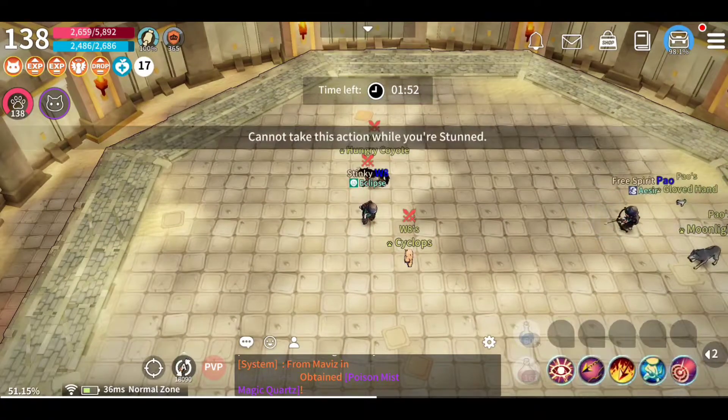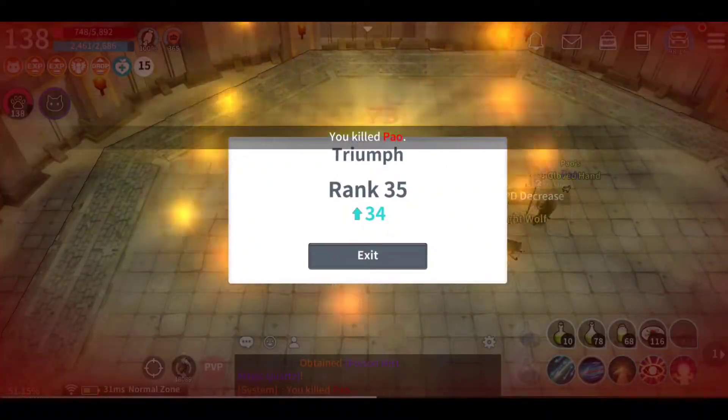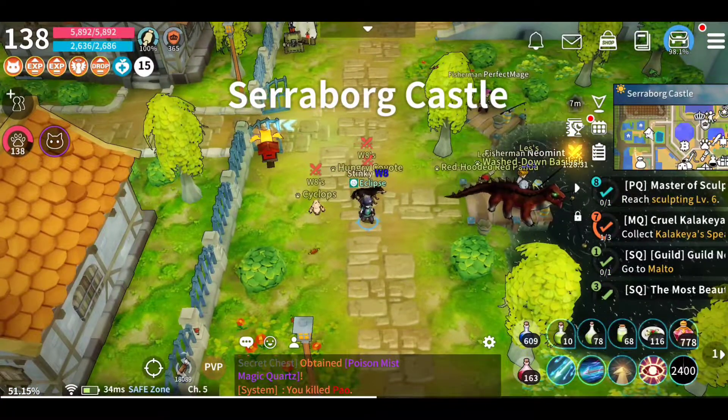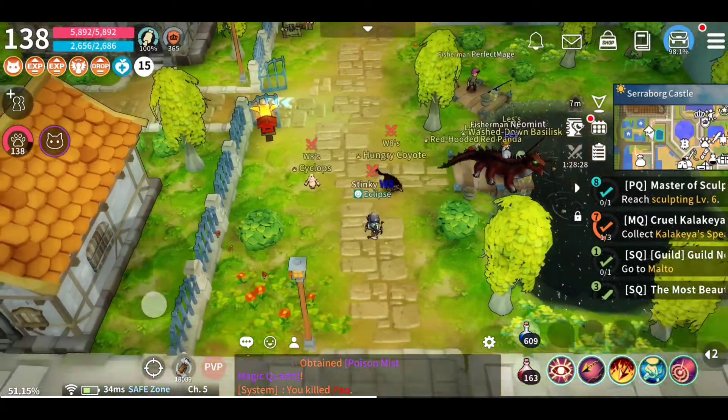He got his buff off, but I killed him. In that situation I kind of froze up because I'm recording. Usually, if you get stunned like that — if you get knocked back and stunned by an archer — you need to immediately click your stun-free skill in the bottom right. I should not have saved it. That was a mistake, but that's what I should have done.